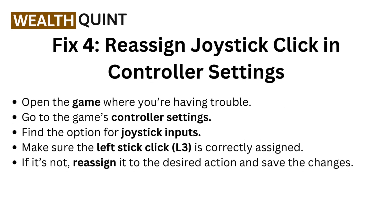Fix 4: Reassign joystick click in controller settings. Open the game you are having trouble with and go to the game's controller settings. Find the option for joystick input and make sure the left stick click L3 is correctly assigned. If it is not, reassign it to the desired action and save the changes.